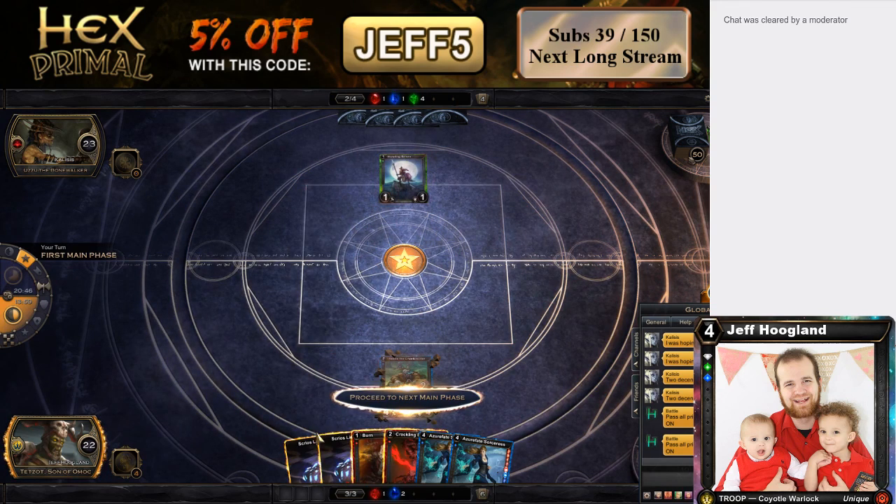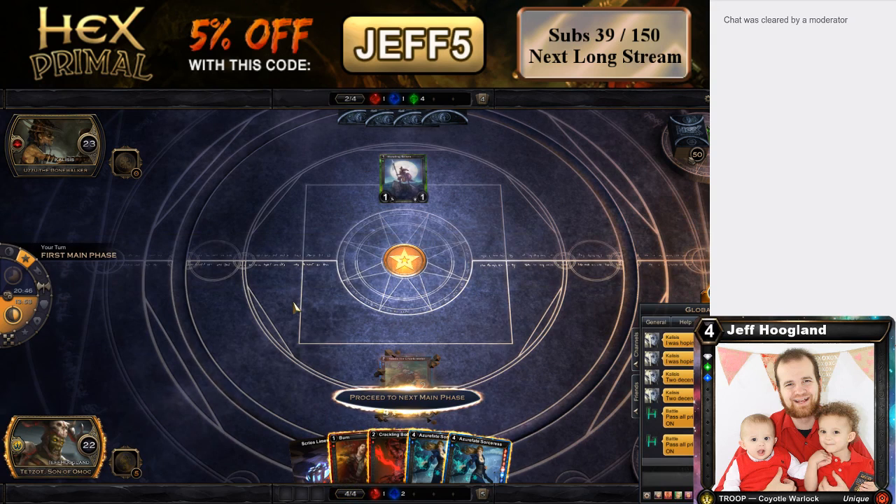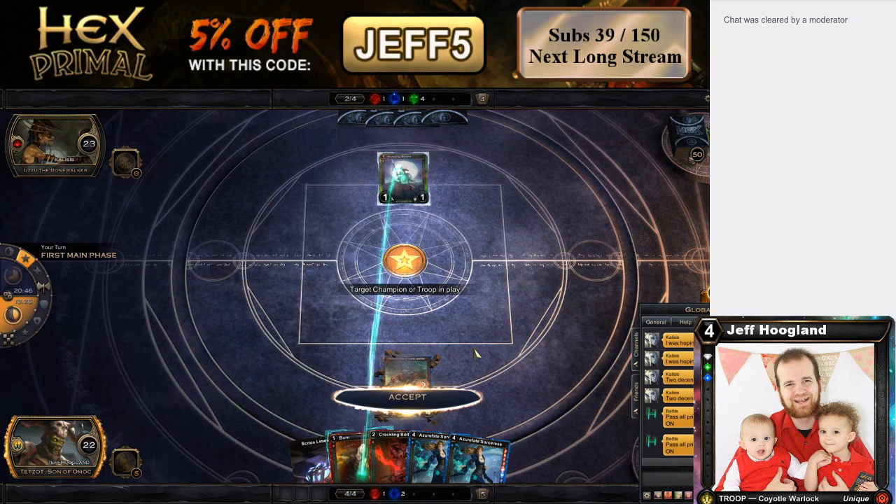Burn is a fantastic draw. I think I'm just burning his guy. Although I suppose I could just end step Azure Fate, untap, second Azure Fate, activate Tetzat — that doesn't seem awful. He could Eternal Sage me, but that doesn't seem great. We're two turns off of playing the Rhys, so do I want to put myself a turn behind to take him out? Yeah, I think I do. Let's burn this dork.